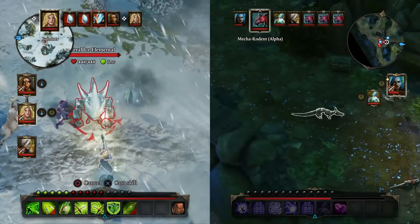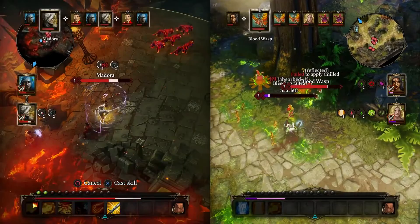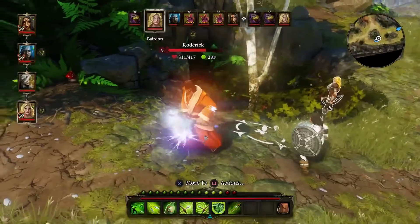In a party of 2-4 adventurers, some of whom you'll meet along your journey, fight alone or cooperatively in local split-screen or online, picking from 12 classes including the Inquisitor, a completely new class.